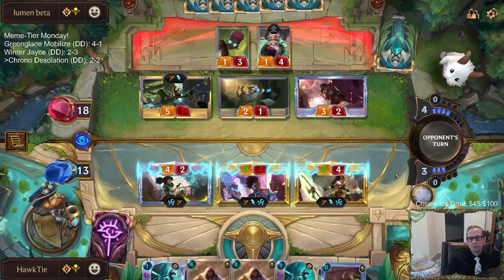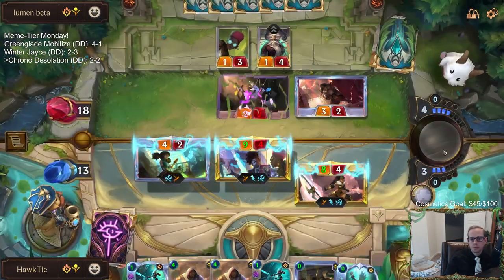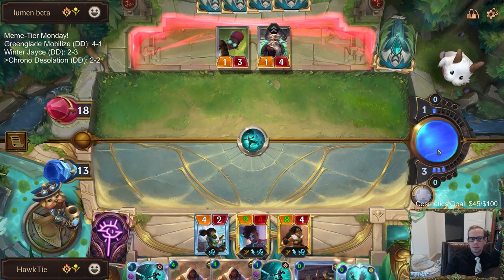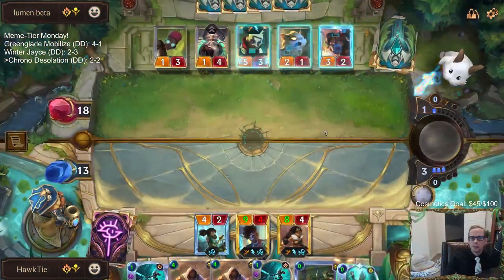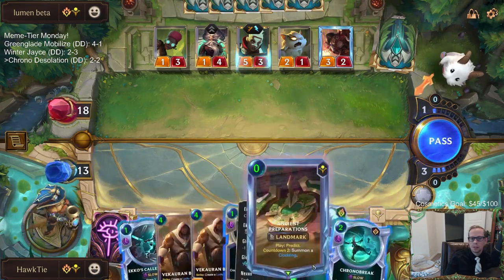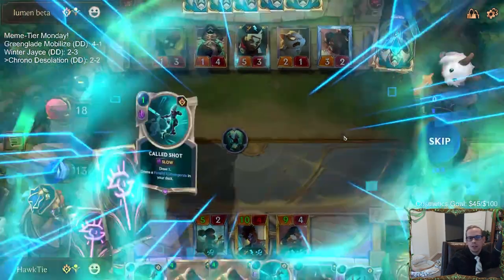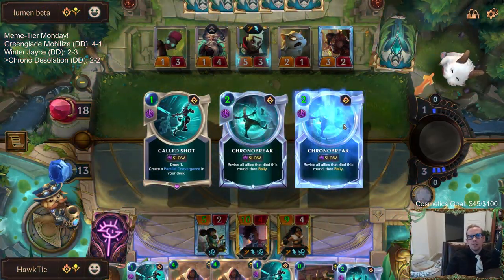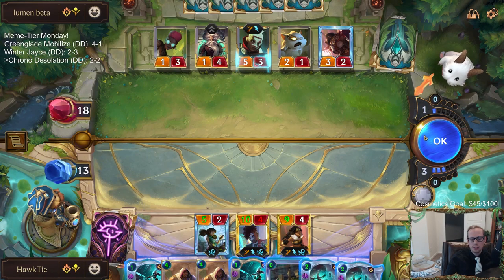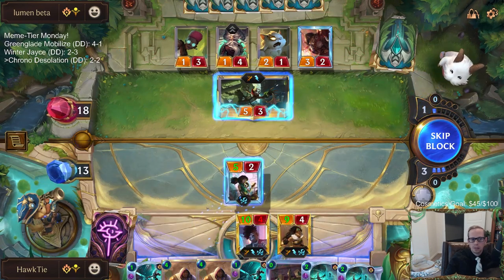They're finally doing that to get rid of the Spell Shield. Play Perfectionist — Chrono Breaks, yes, perfect! Now we get to make more Chrono Breaks. They got Chrono Break also. So we get to draw our Chrono Break right there. Let's go with Time Trick — it costs two mana, so I can only play one right here.